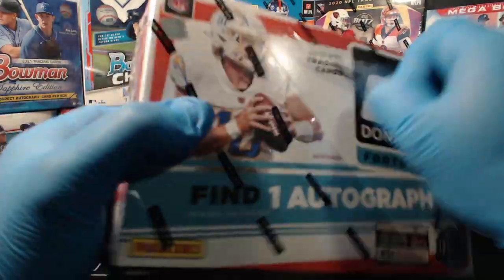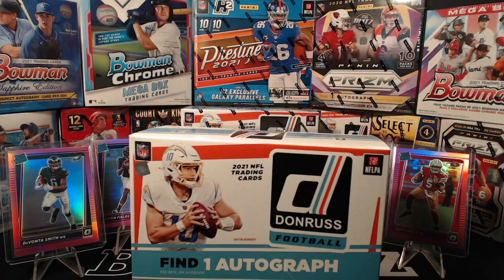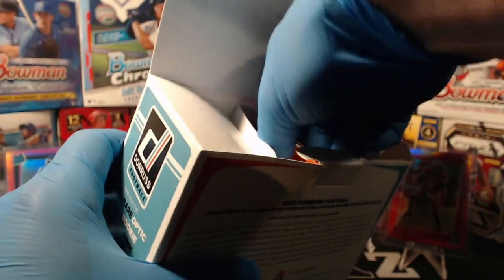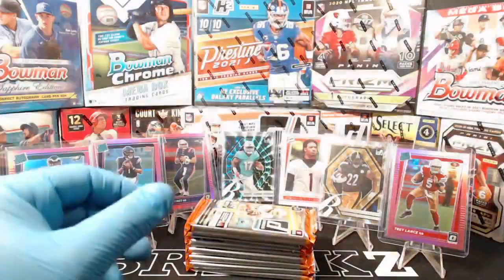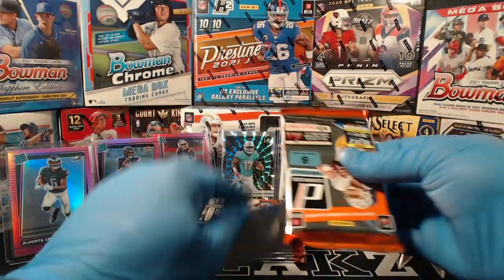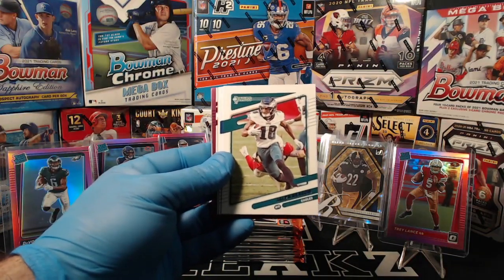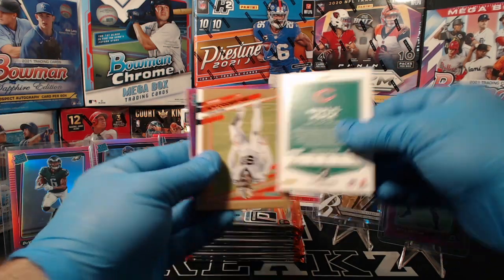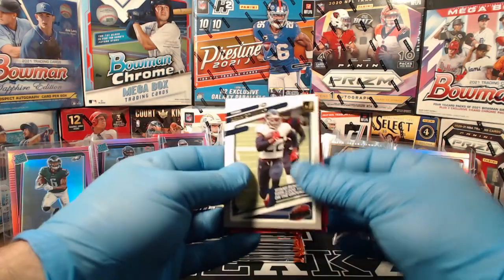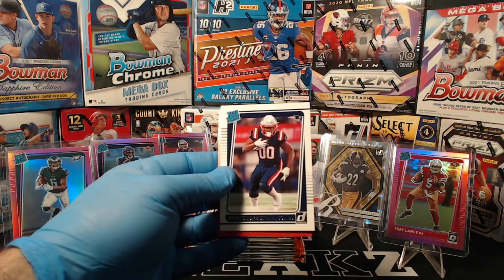Alright, box number five. Jarvis Landry, Jalen Rigor, Jalen Ramsey, Khalil Mack bronze press proof, Trey Hendrickson. We've got Highlights: Derrick Henry. Landon Dickerson pink optic for the Eagles. And Rhamondre Stevenson for the Patriots.